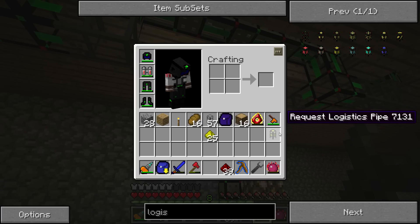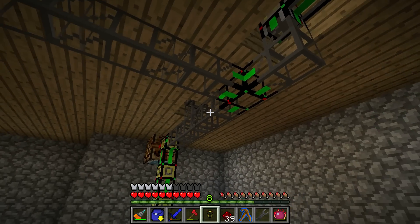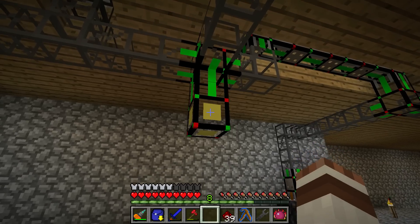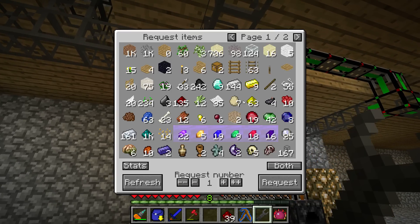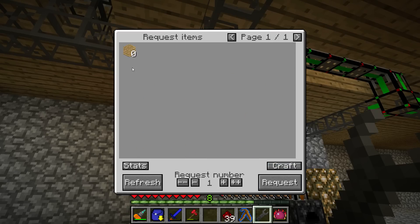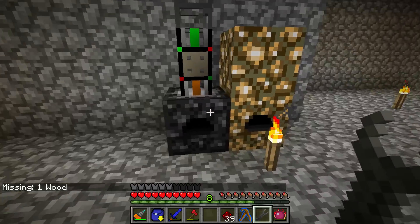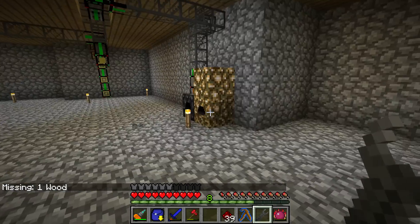So, if we want to test this right now, I'm gonna take the request logistic pipe over here just to be able to test this out. I should be able to place it right here. And I'm gonna ask for some planks — go to craft, I'd like to have two planks. Missing one wood? Oh yeah, I have all the wood in my inventory. Okay, that's fine, no problem.